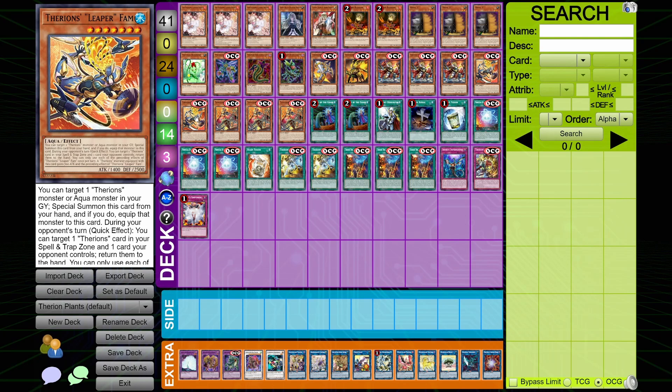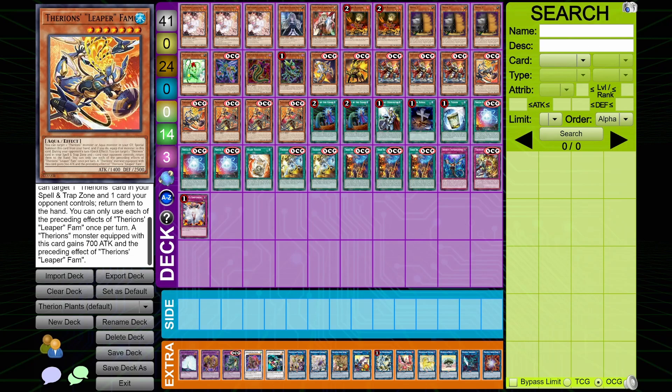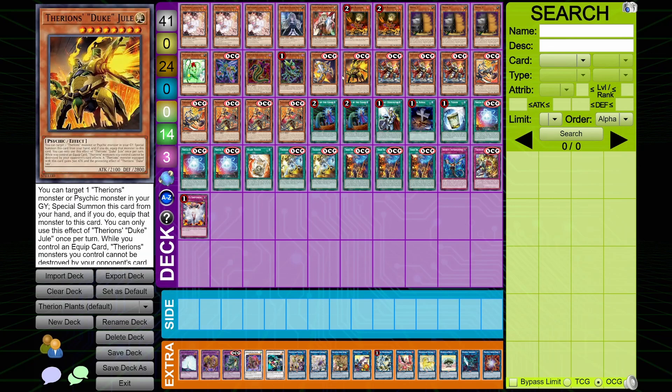Next we have the two copies being played in this list, which is Leaper of Fam. This is a Therians and an Aqua monster — think it's meant to be a Melusek revamp. Special summon this card from your hand, and if you do, equip that monster to this card. During your opponent's turn, quick effect, you can target one Therians card in your spell and trap zone and one card your opponent controls and return them to the hand. So you can go Leaper, equip King Regulus, use its quick effect, then bounce it to the hand and summon Regulus on the follow-up turn. You can only use each preceding effect once per turn, and the equipped Therians monster gains 700 attack.